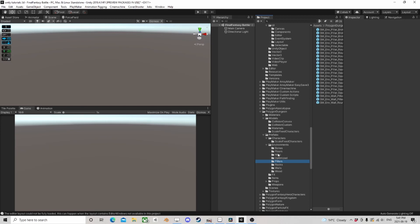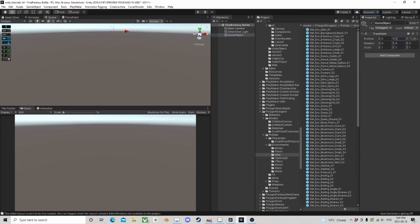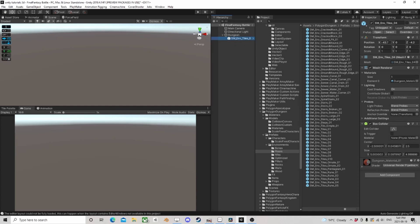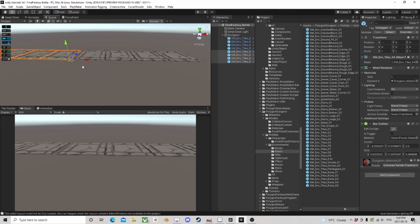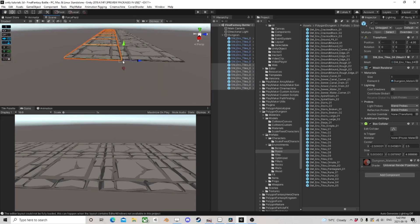You can make as many of these as you could ever want. The key is we have an object at zero zero zero. We can call this 'dungeon' and now I can grab a couple of things - I'm not going to go nuts. I like to hold down V and do vertex snapping personally. You can take this as wild as you want and put as much detail as your little heart desires.